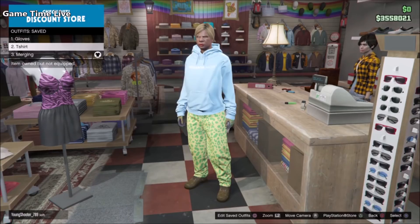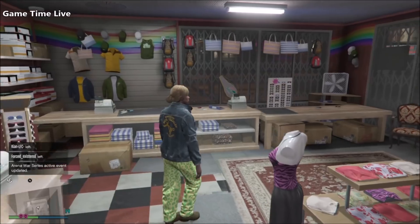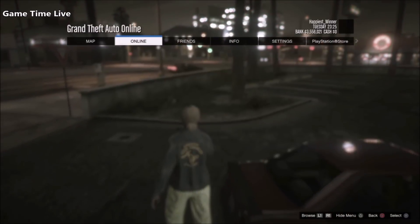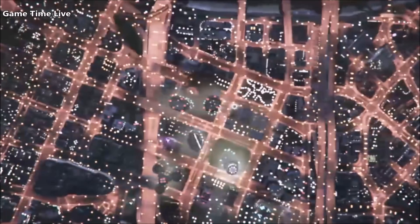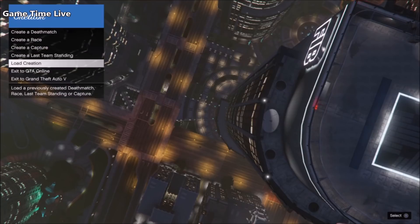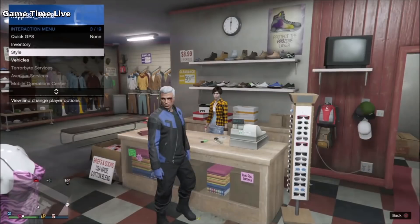Now to transfer it over and make it one outfit on the male character: apply the first outfit, make your way out of the clothes store, and do the creator outfit transfer glitch. It's very easy — go to creator, grab a publish or save a race, test the race, then go to choose character and delete the second character, return to story mode, and go back to an online session. The full tutorial will be in the description box if you need it.